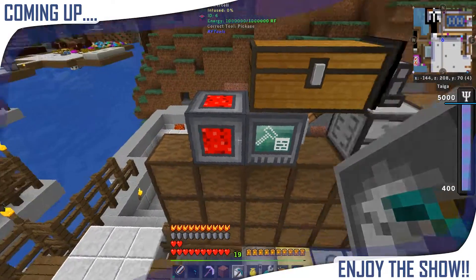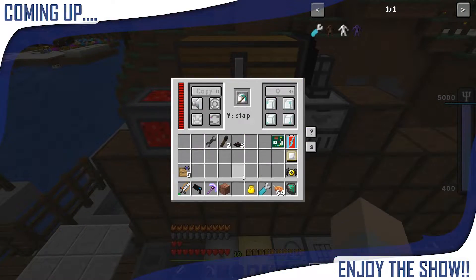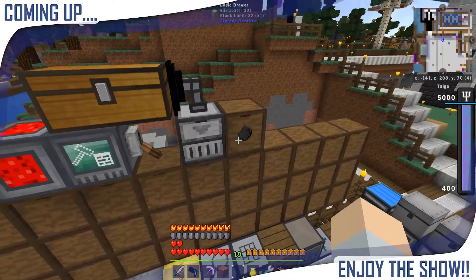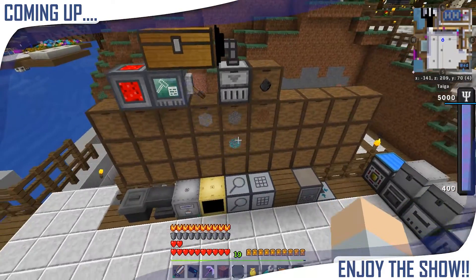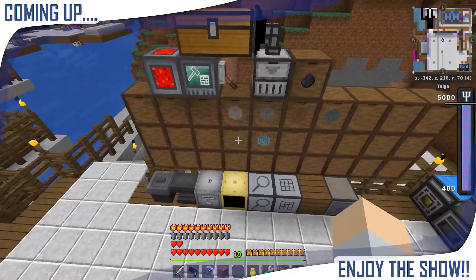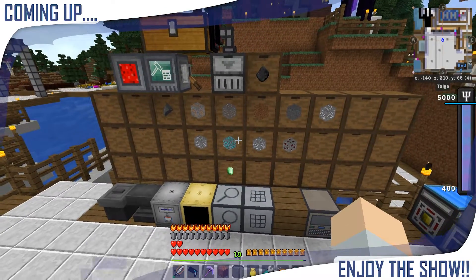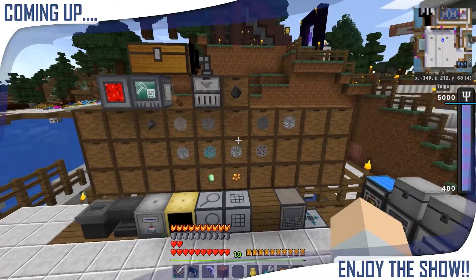Now that we have this set up, we put this in here and flip the lever. Oh, we already got something! Oh my goodness, it's working, it's totally working. We have a long distance, long-range quarry that is functional. We're doing the things!